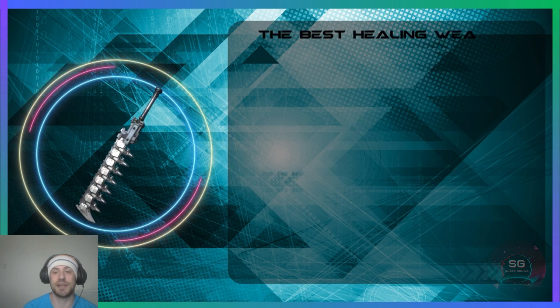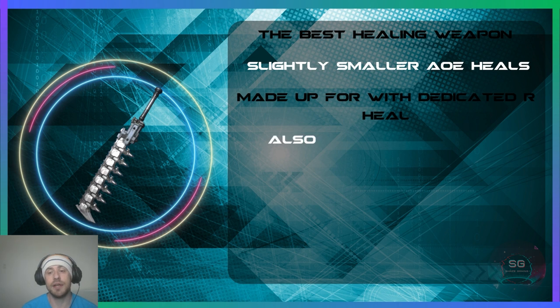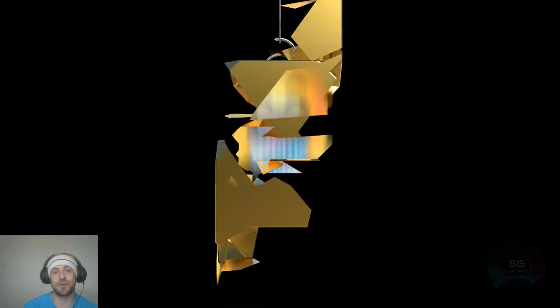For Matt's Centipede, I'd say it's the best healing weapon right now. It has slightly smaller AOE heals than some other weapons, but that's made up for with the dedicated R heal ability — the only one besides Eric's Guard Stick — plus AOE physical defense at mid potency for all allies, complemented by the R2 ability extending its duration. I would pull if you don't have a strong AOE healing weapon, don't have an AOE physical defense buffing weapon, or don't mind trading some healing potency for extra utility. It's the best healing weapon out right now.